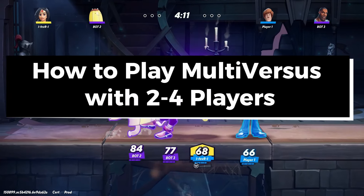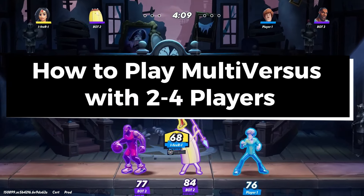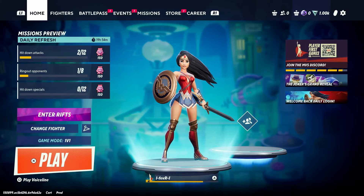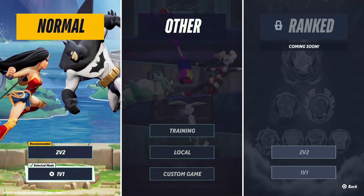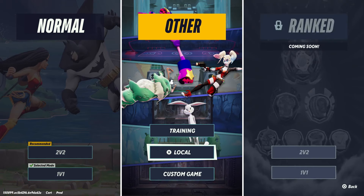In this guide I'll show you how to play MultiVersus with two to four players on the same TV. The first thing you want to do is scroll over to game mode in the bottom left corner and select that, then scroll over to Other and go to Local.